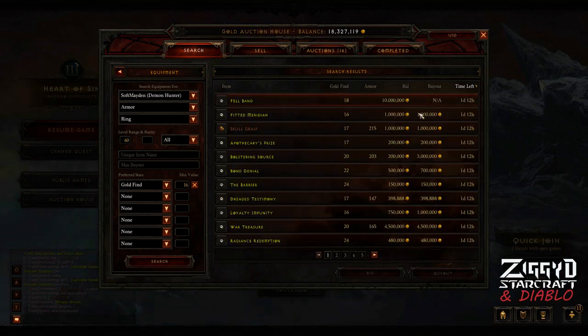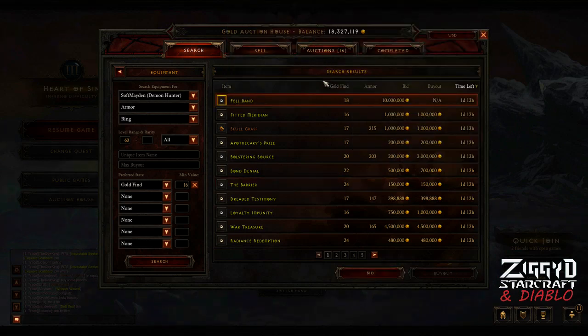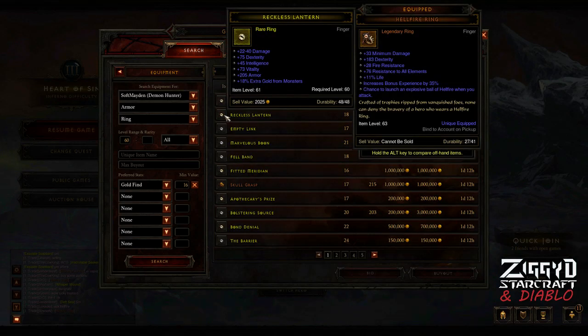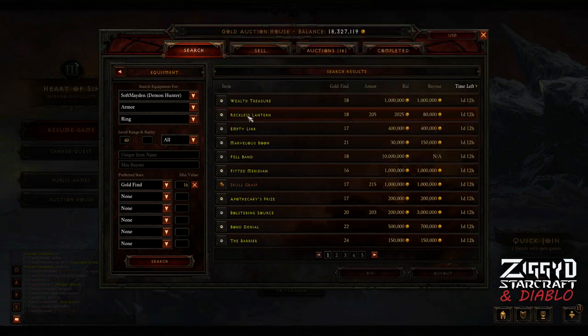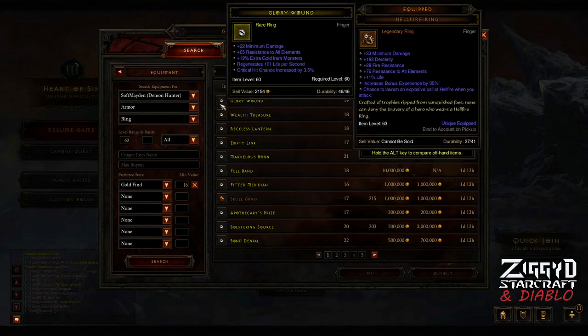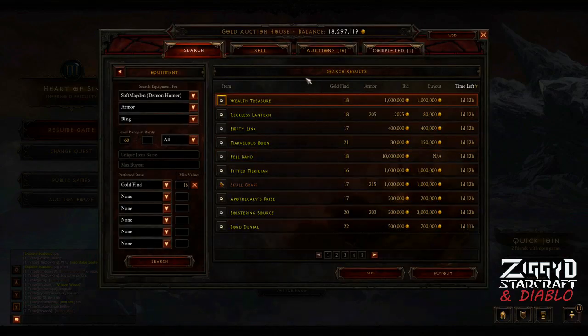Whenever you see something with a buyout under 40,000 gold, check it. For example, if you see a ring posted for 7,500 gold with strength, vitality, and attack speed — oh, it's actually a trifecta ring. As soon as you see crit damage and crit chance listed, even if you don't have time to read all the stats, just hit that buyout immediately. Here I see one for 30,000 gold that I think will flip for at least 60,000 — I'll go ahead and buy that one right now.